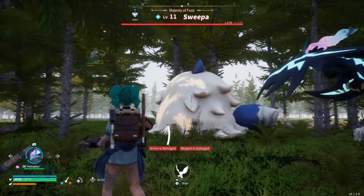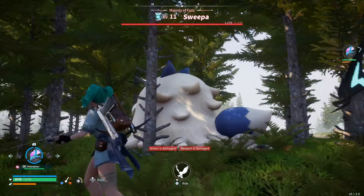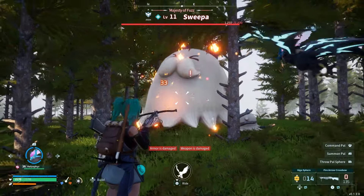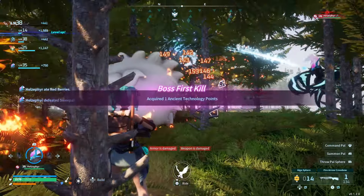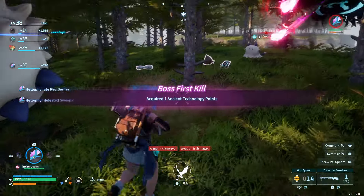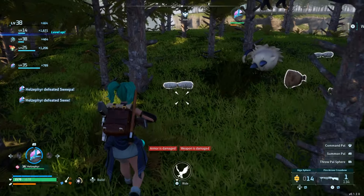So here's a boss monster. They'll show up like this, and again, the first time you kill them, you'll get one ancient technology point for killing them. I got one ancient technology point for the first boss kill.